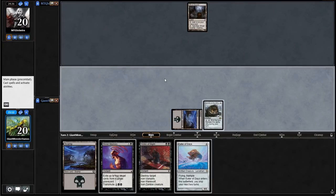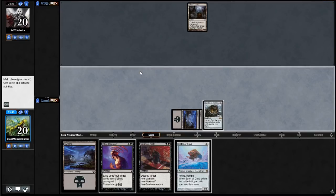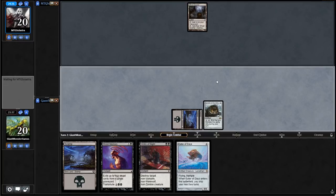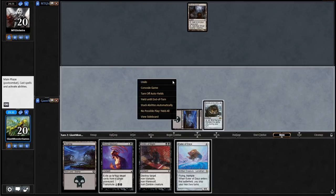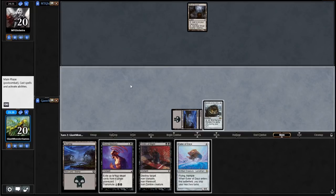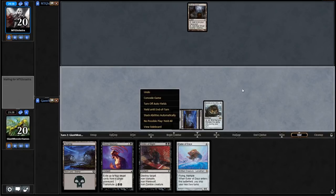By the way — I've been clicking on this menu forever, like since I was a child, and I never once saw that there was an 'Undo' word right here. This is how you undo stuff. Did you know that? Undo is how you undo stuff, and it blew my mind. It's literally the first thing on the list. So if we ever tap our lands, that's how we untap them — using Undo. And apparently you can also use Control-Z.